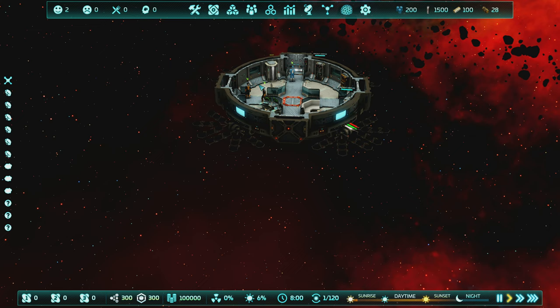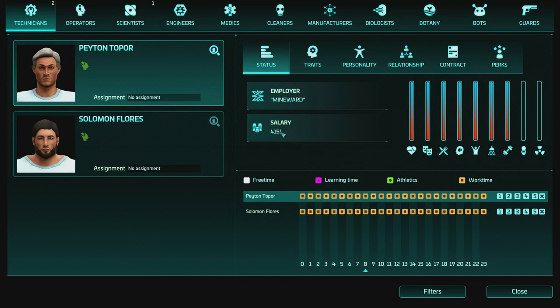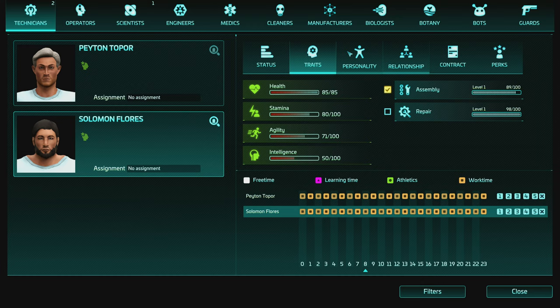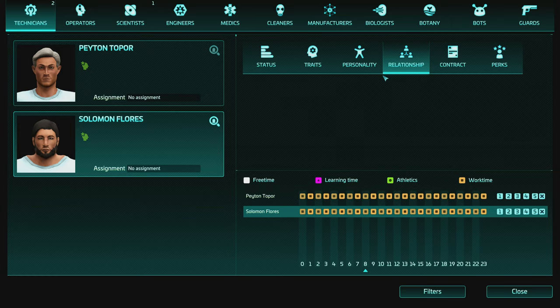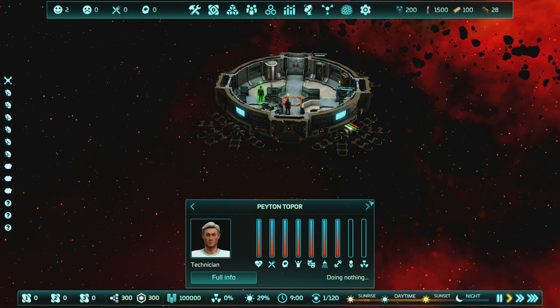Every crew member has a variety of different needs, stats, and personality differences. These two technicians each have their own salary - this is a company and we're paying them, so you can fail by running out of money. They each have individual skills at various tasks, personality traits - usually a positive and a negative - and they can build relationships with each other, get into fights. You can adjust their contracts, assign perks as they level up, and manage their individual schedules.